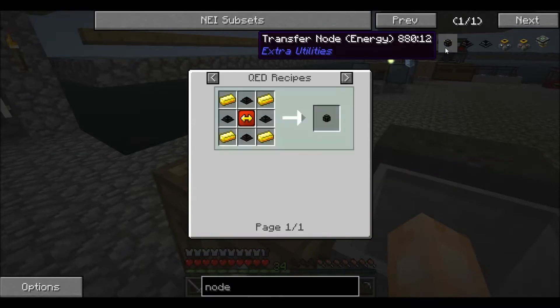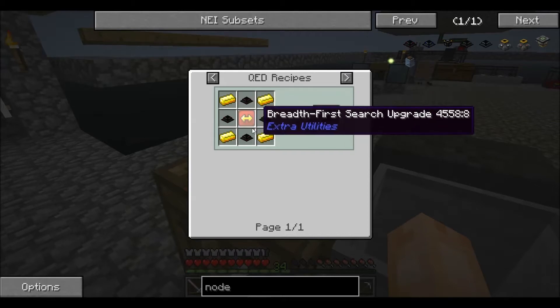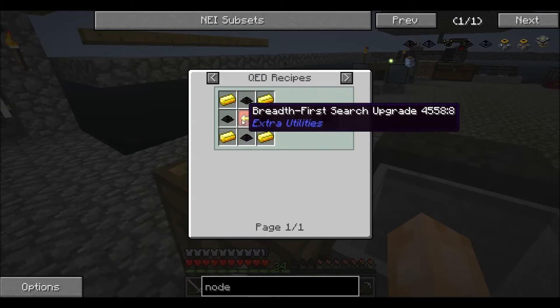So here is the recipe. You'll see it requires one of the breadth-first search upgrades, four of the transfer node for items, and four gold ingots, and it has to be done in the QED. But it took a lot to get here, actually. I mean, this right here around the edges is nothing major, but the breadth-first search upgrade was hard to get to.